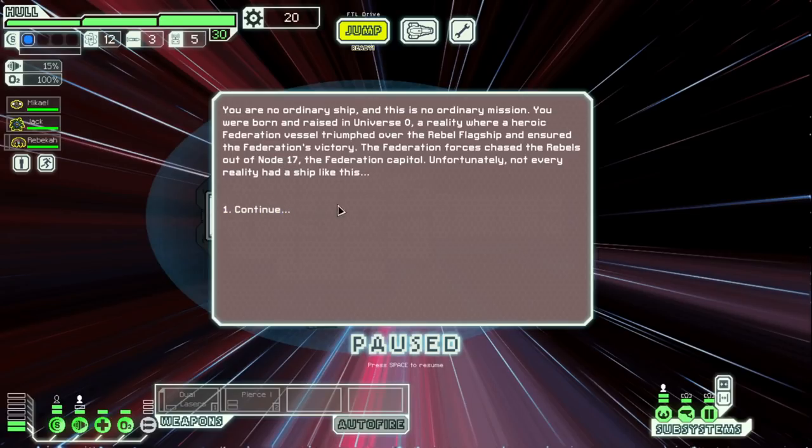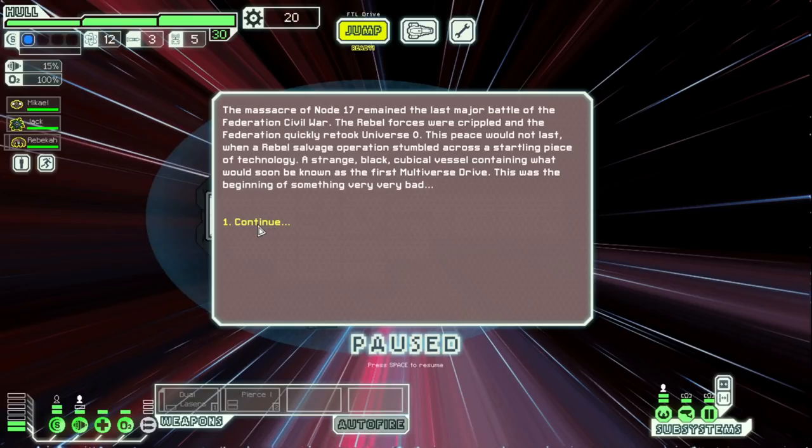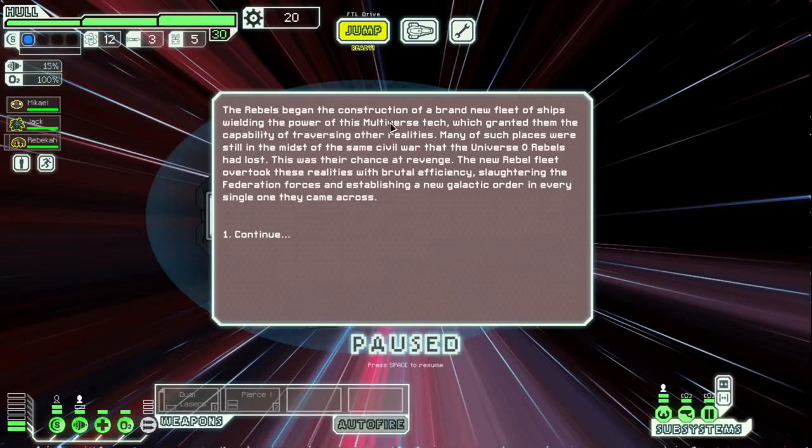The federation forces chased the rebels out of node 17, the federation capital. Not every reality had a ship like this. The destruction of the flagship AI rendered all rebel automated vessels unable to act — in a last ditch move, the rebels gave one last command to all auto ships to go on a kamikaze run into any nearby federation ships. This resulted in a horribly bloody massacre and Admiral Vance's rebel fleet escaped unharmed. The massacre of node 17 remained the last major battle of the federation civil war.